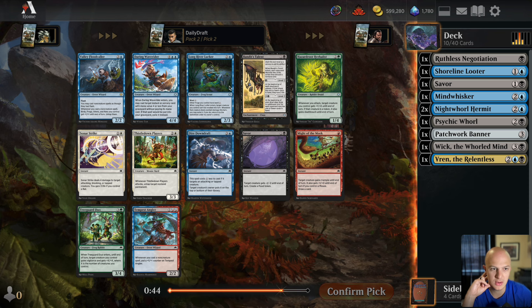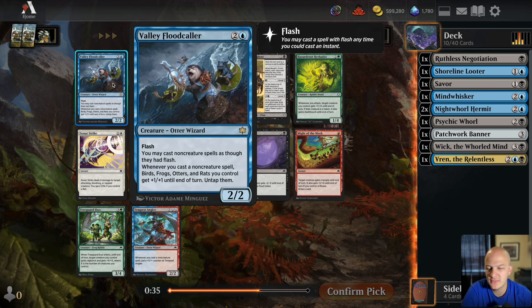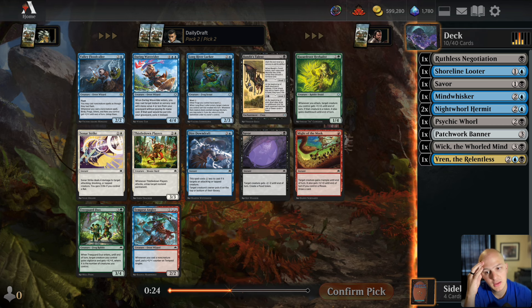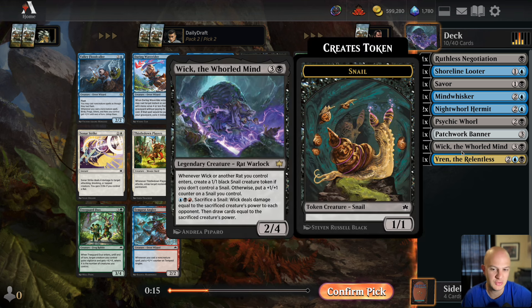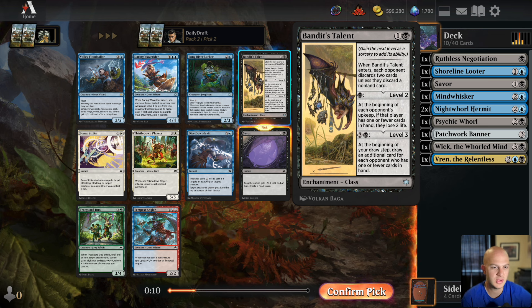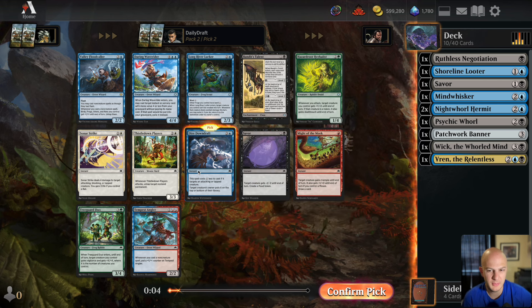Hunter's Talent is probably the best card here, or Season of the Burrow, but we're so far away from that direction I don't want to ruin the draft. All the blue and black cards are not rat build-arounds, but there's another Saver and a Dire Downdraft here. I don't think I need the Wave Rider or Flood Collar. I'm going to take the Dire Downdraft instead of the cheap removal spell — and we already have one Saver.